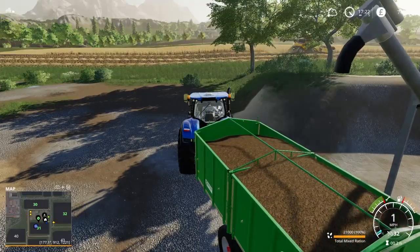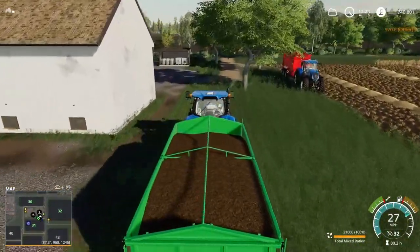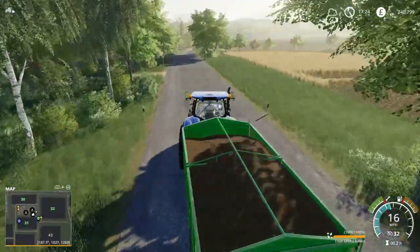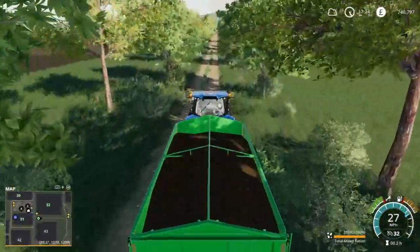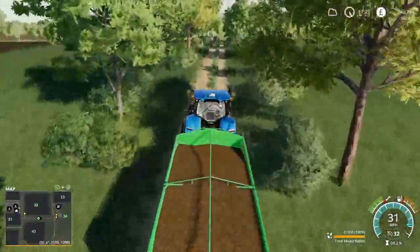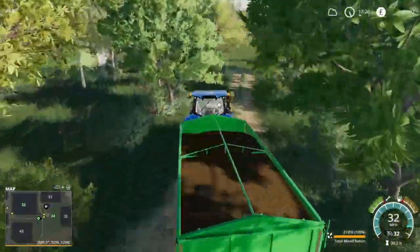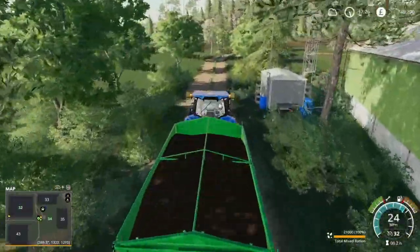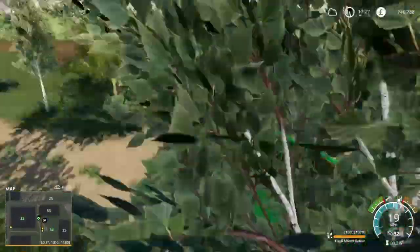Fields 30 and 32 we've got soya beans in and that's what we're going to keep. We're going to do soya beans as the first main harvest once we've harvested what's in 31, and then probably rotate between soya beans and canola. We're going to start looking at some contracts as well to see if we can push the money up a bit. I don't want to get too big too quick - we wanted some money in the bank just in case we decided to buy some extra equipment.